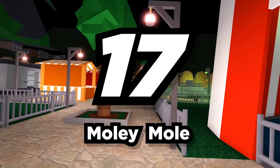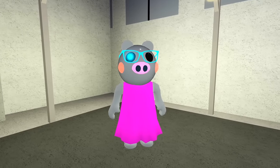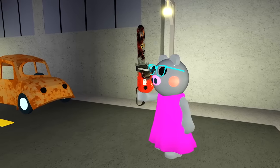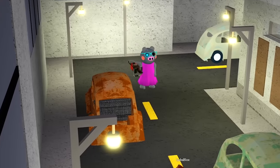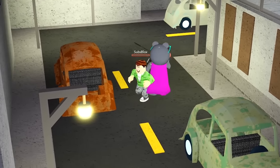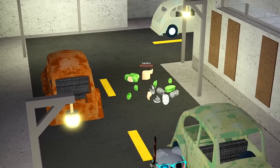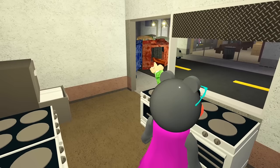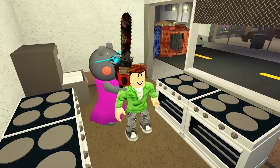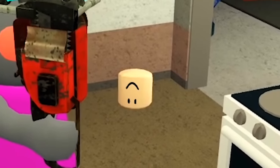Number 17: Moly Mole. For our last character from the real show, we have Moly Mole. In the real show, Moly Mole is a friendly character that quickly makes friends with all the other characters. However, in the Piggy dimension, she's a chainsaw-wielding killer! Big difference, huh? She's not the friendly character she is in the show — and Sub didn't listen, so he's dead! I told him!